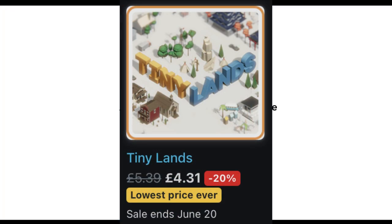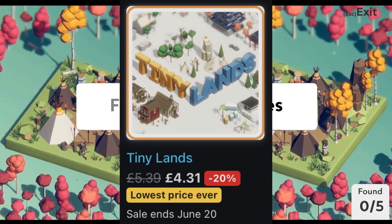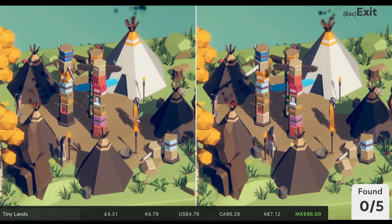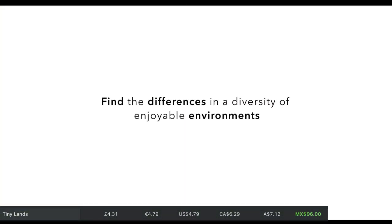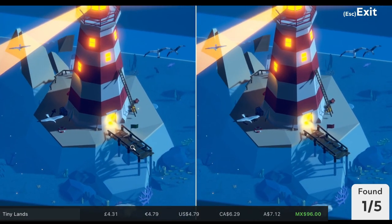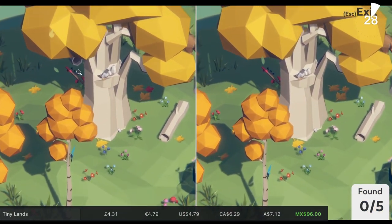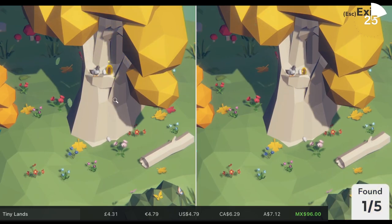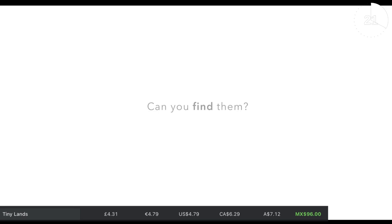Tiny Lands is actually a brand new game — it comes out today — and it essentially takes little dioramas and turns them into puzzles. It looks beautiful; you can change the angle and zoom in and out to help you solve them. They really are like tiny little segments of planets with different weather effects and lighting going on. It's a super chill game; the concept is quite simple — basically spot the difference — but very relaxing. It's only £4.31, that's 20% off, and that sale goes on until June the 20th.